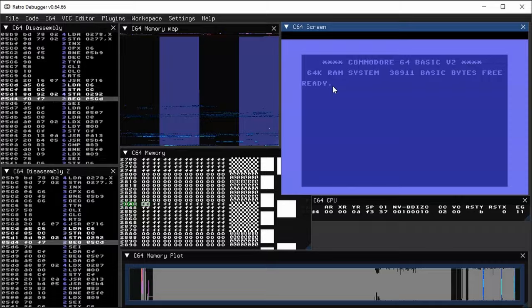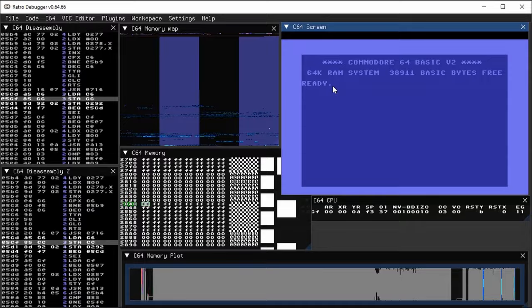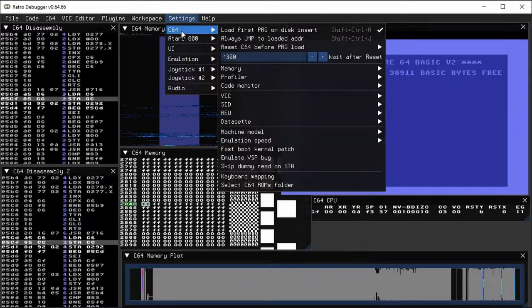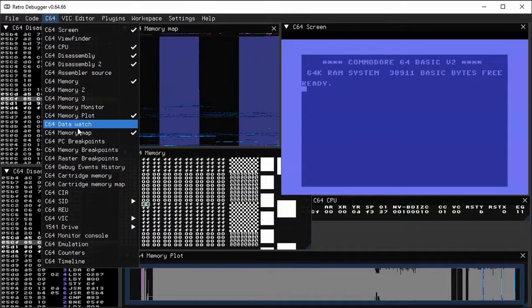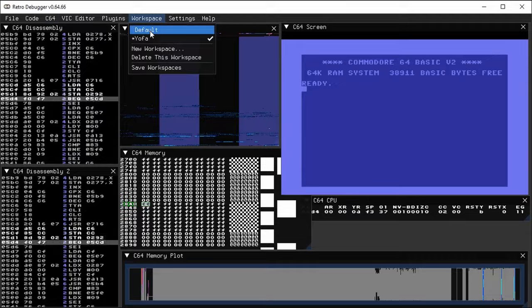If you've just installed Retro Debugger, you're going to need to install some ROMs for it to work properly. I'll add some pop-up text to this video to list what you need. One way to get the Commodore ROMs is to download the VICE emulator — you'll need to copy, rename things, and move them into a folder that Retro Debugger knows about. After that, you can start exploring all the different data tools the program offers. You'll see a different set of tool windows when you first open Retro Debugger than what you see here; I've saved my layout in a workspace.